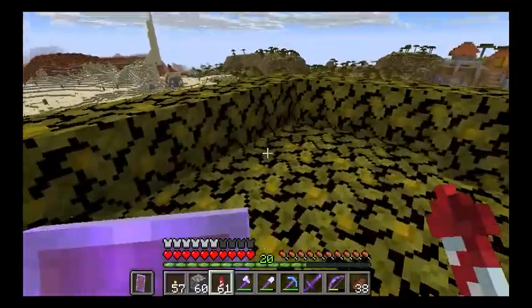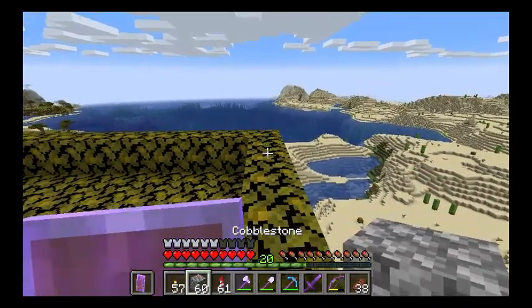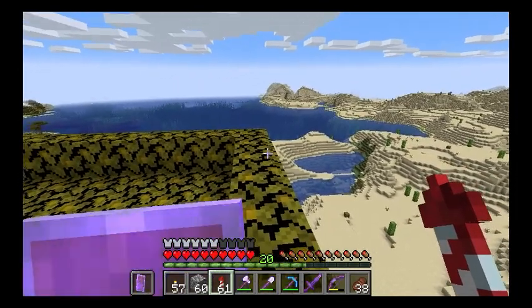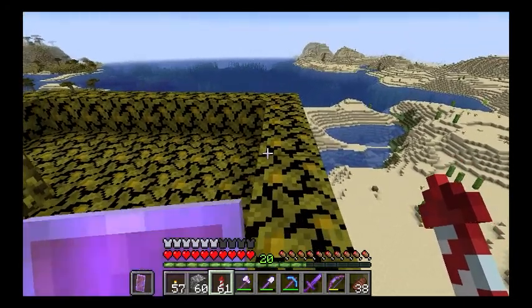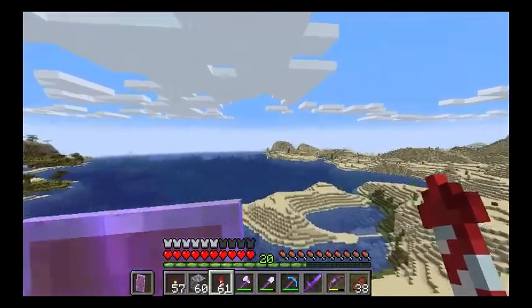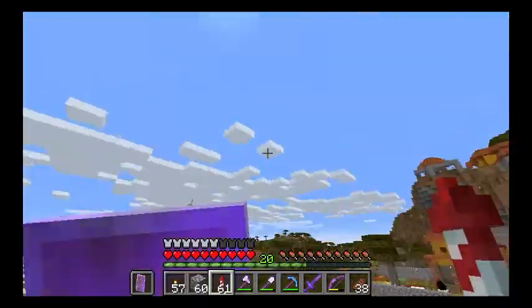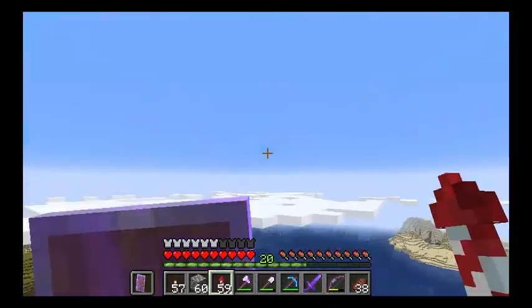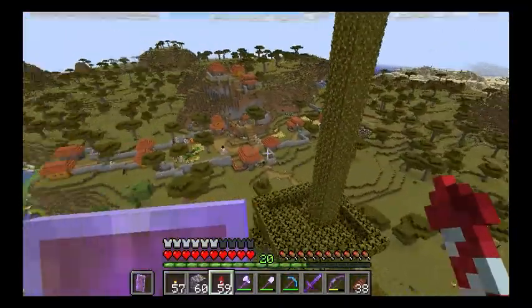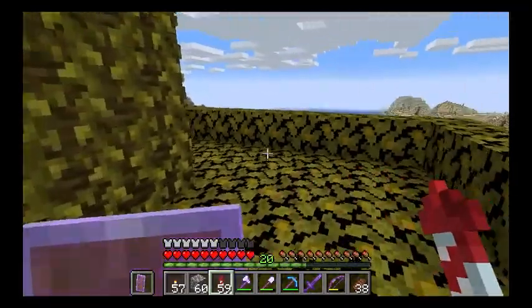To land you want to do a little spin at the end, because if you don't you might just crash and take some damage. The other way to fly is to not use a rocket at all — that's more like gliding. It's the exact same thing: sprint, hit the spacebar twice, and away you go. You can still use your rocket for a boost if you want.